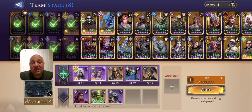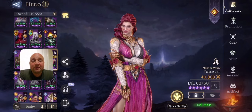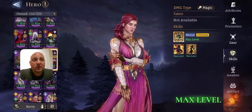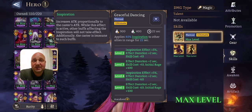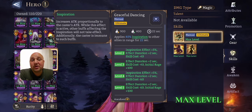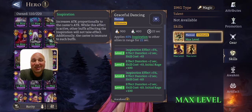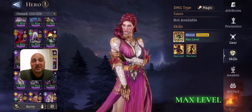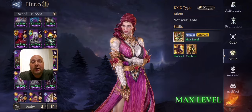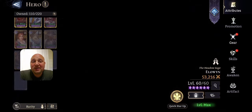Another essential hero is Dolores. She's there for her inspiration — basically a massive attack boost. She increases attack proportionally to her own attack, so you want to build her with as much attack and attack speed as possible. She works so well alongside Idril in this stage.